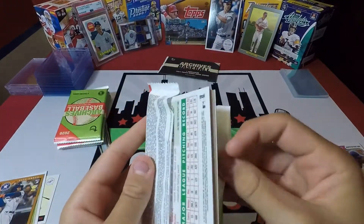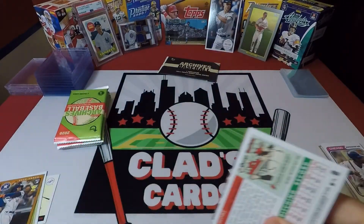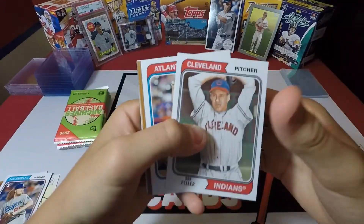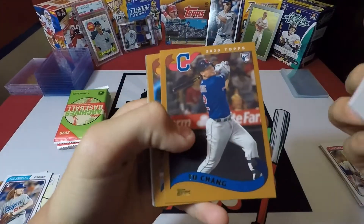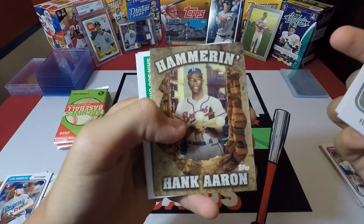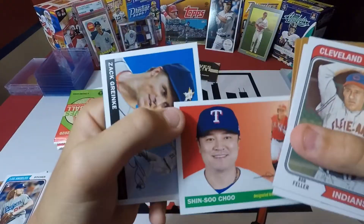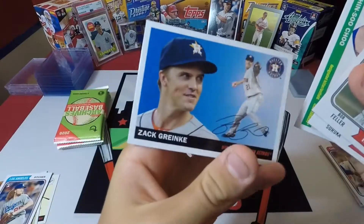Still looking for a Robert — it'd be nice to get one of those. Dustin May, he's been pitching lights out, has a really good tail on the ball. Yu Chang, Craig Biggio, Hank Aaron — Hammerin' Hank, that's a good card — Shinsu Xu, and Zach Greinke.